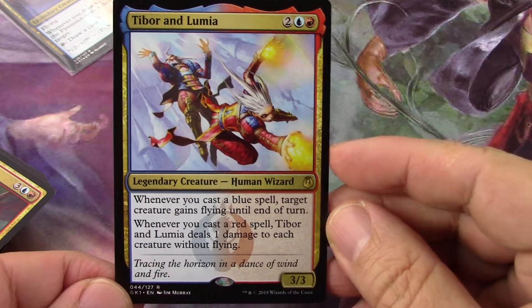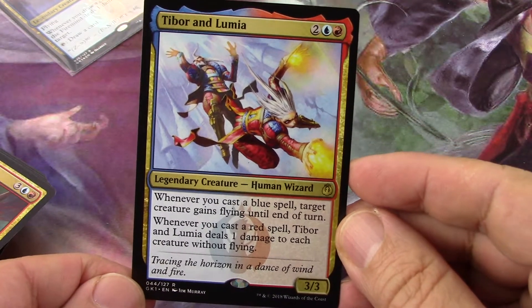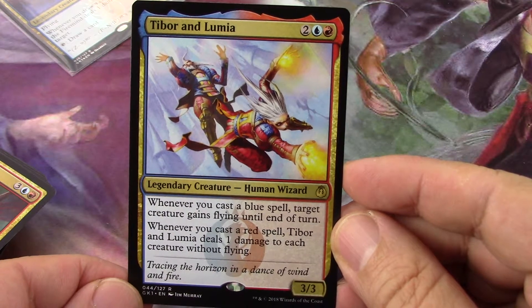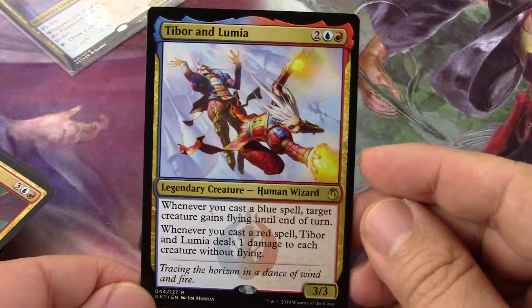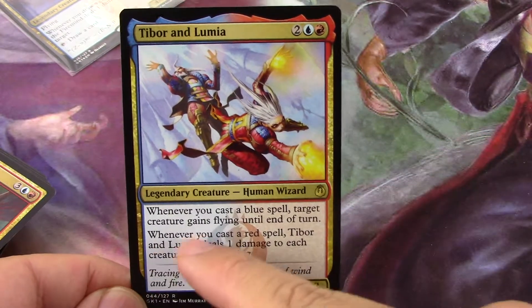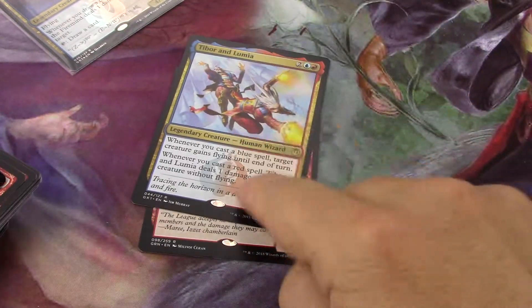Tibor and Lumia is a 4/3/3 and this is great — it's a commander card. I may make a casual commander deck with this. When you cast a blue spell, target creature gains flying. When you cast a red spell, this deals one damage to each creature without flying. That's not bad and it's still a 3/3. It gives a lot of things flying, which is not bad. Not sure I'd make a commander deck out of it but I'll keep it.